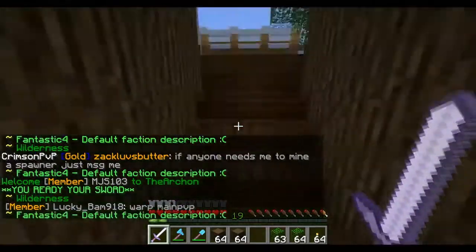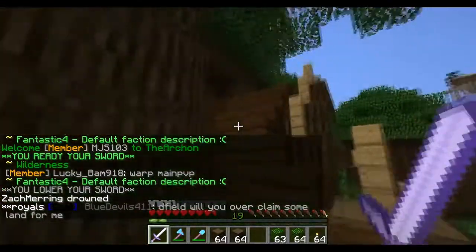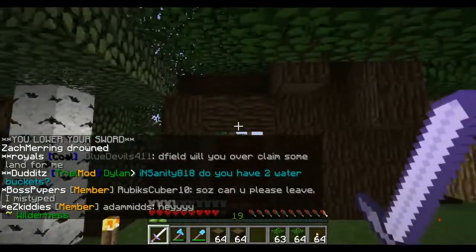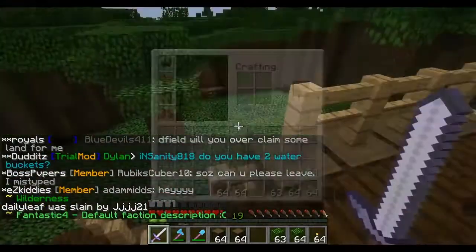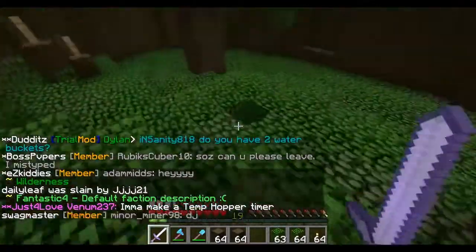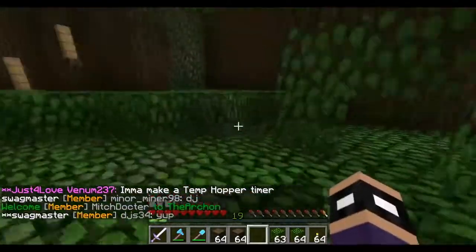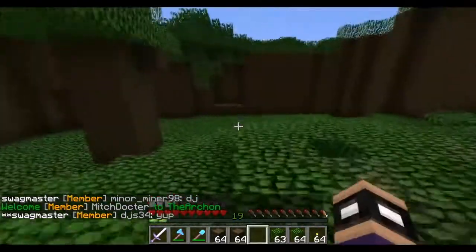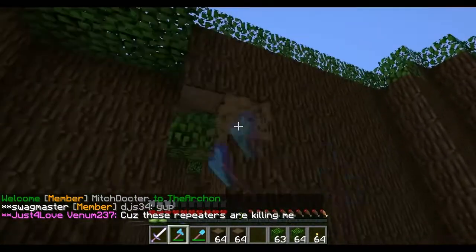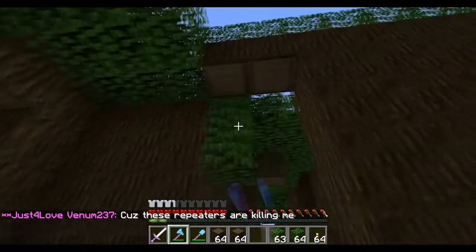Insanity did some work off camera. We didn't actually record it, but this is the inside of our house now. That was the entrance — Matthew, we're going to need to put a door here or people will just be able to waltz in. We'll put a door there later. I have two stacks of dark oak leaves, and Insanity replaced the entire floor with these leaves that we found around us. I'm going to make this a little bit bigger.